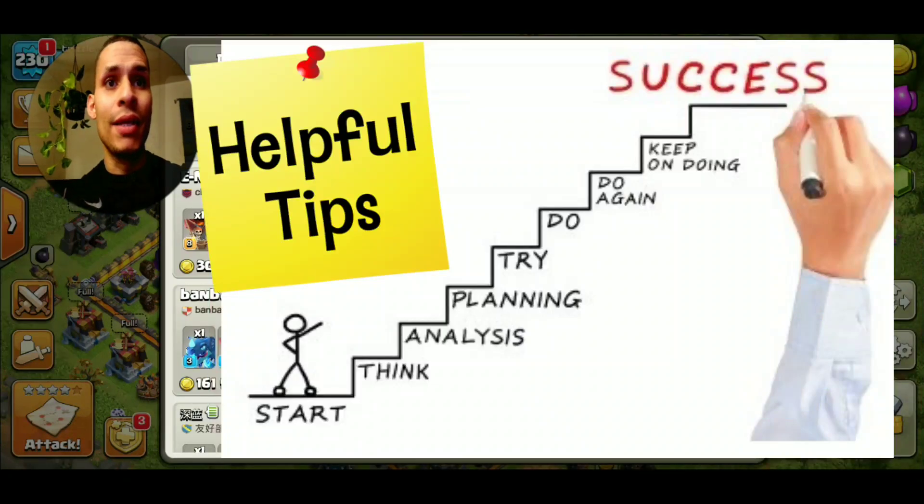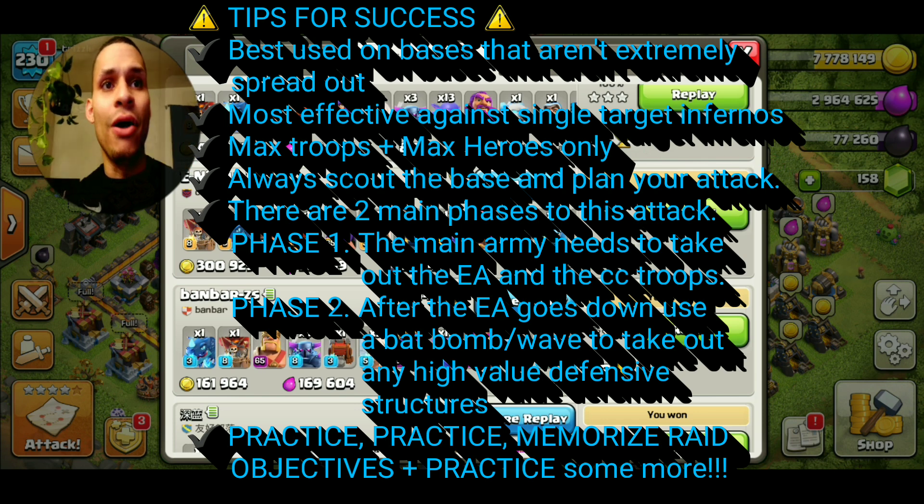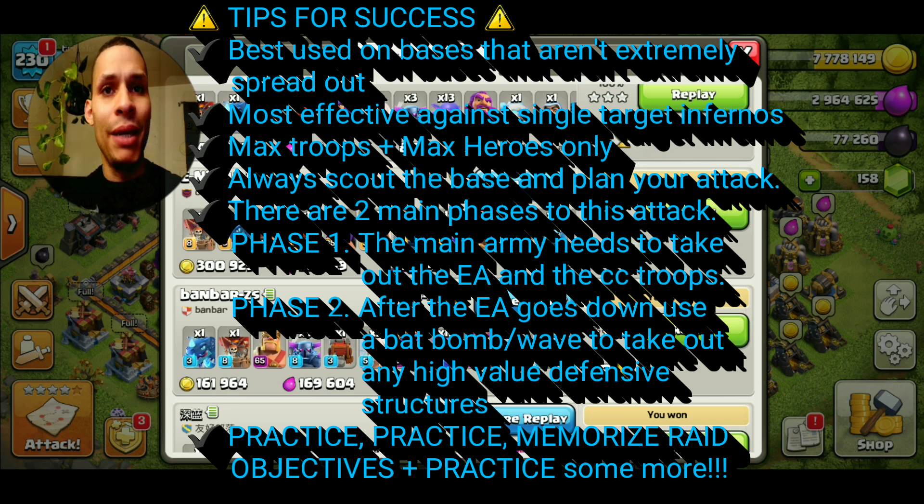Now for tips for success: this is best used on bases that aren't extremely spread out. It's most effective against single-target Infernos. Make sure you're bringing max troops and max heroes only. Always scout the base and plan your attack. There are two main phases to this attack. In phase one, your main army needs to take out the Eagle Artillery along with the CC troops. In phase two, usually after the Eagle goes down, you're going to use a Bat Bomb or Bat Wave to take out any high-value defensive structures. And of course, you've got to practice and memorize those raid objectives.